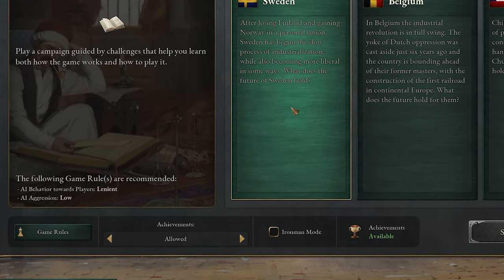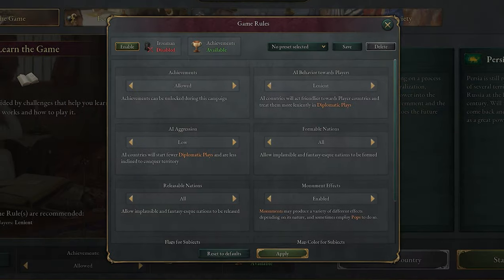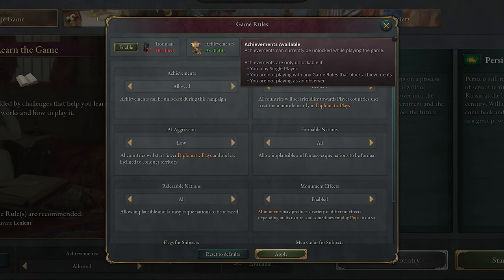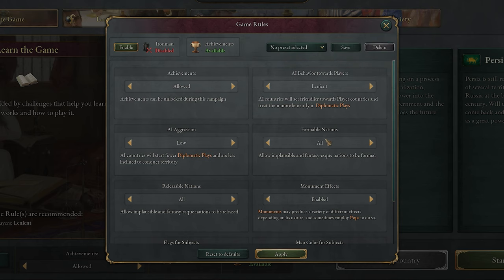By default, this scenario drops AI aggression a little to make things easier to get under control without worrying about someone coming to steamroll you five minutes in. You can tweak these settings and more in the game rules menu, including enabling achievements and Iron Man mode. Since we're just learning, I'd avoid Iron Man mode, since chances are we'll make some mistakes we want to erase with a tactical save scum.